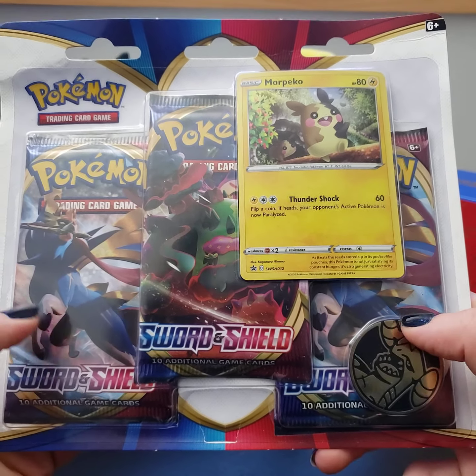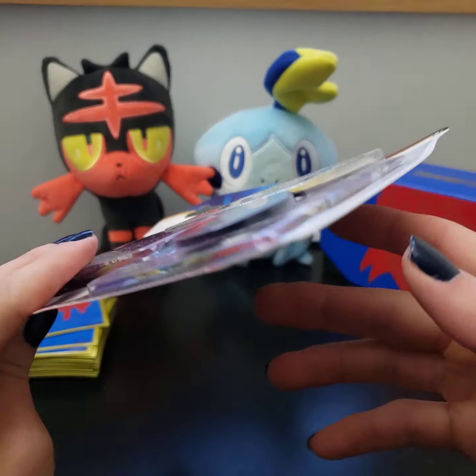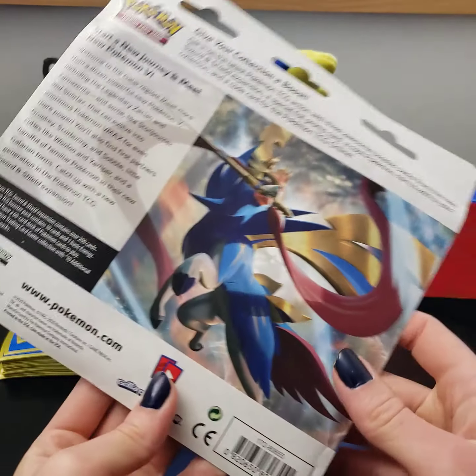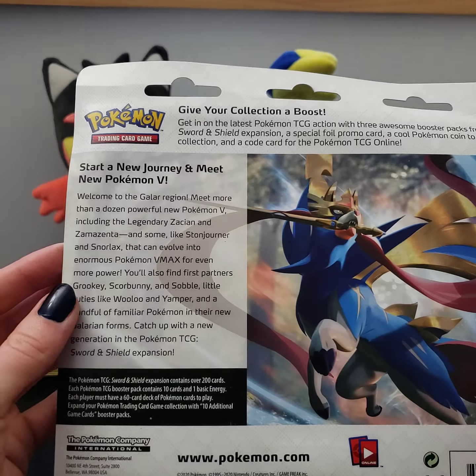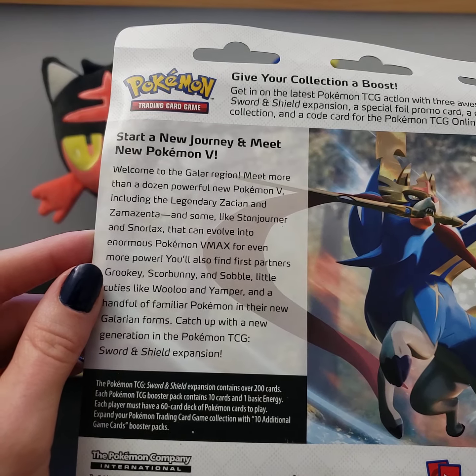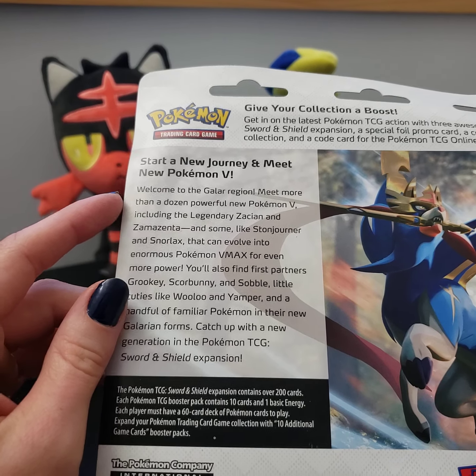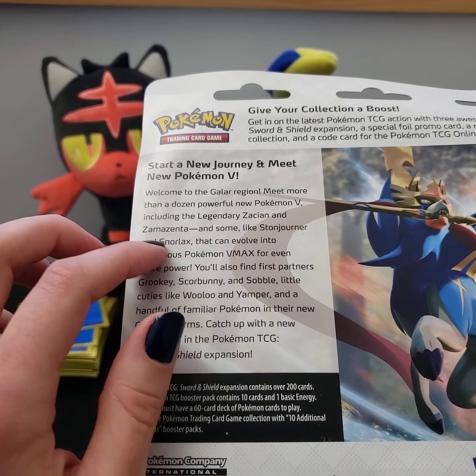I'm really excited about this booster pack because I really like the promo card. There's Morpeko here — you can see another cute little Morpeko in the background.